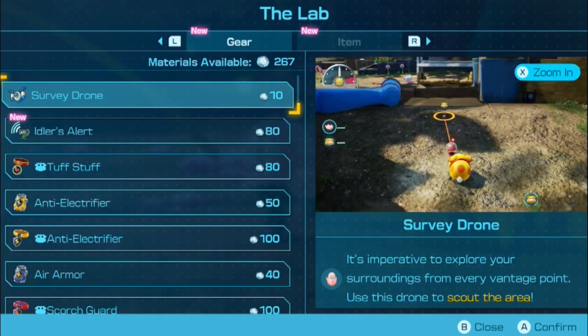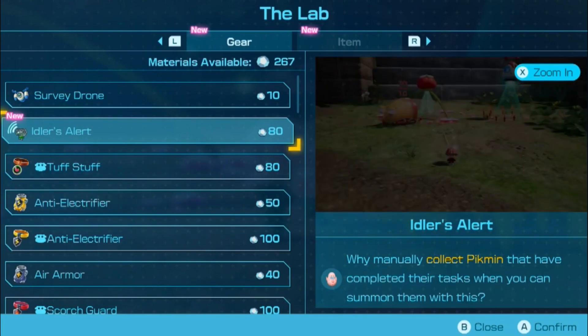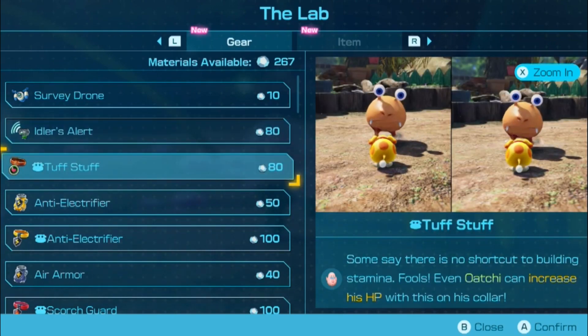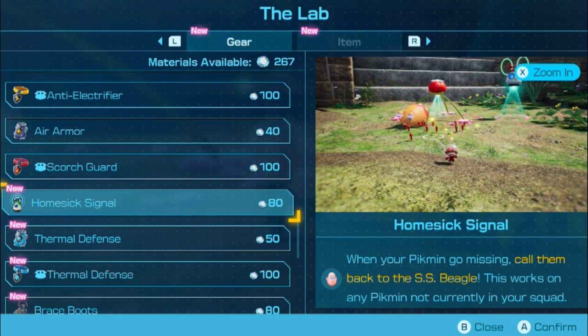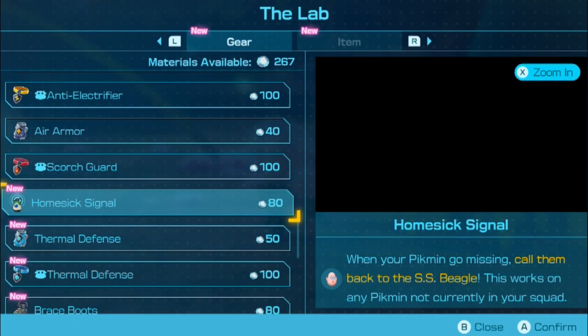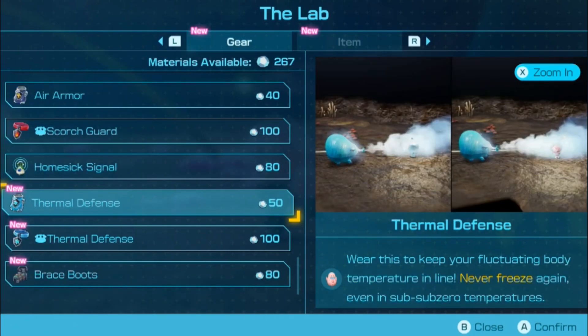What do we got here? Why manually collect Pikmin that have completed their tasks when you can summon them with this? Wait... That sounds awesome. When your Pikmin go missing, call them back to the SS Beagle. This works on any Pikmin not currently in your squad. Oh, this might be useful.